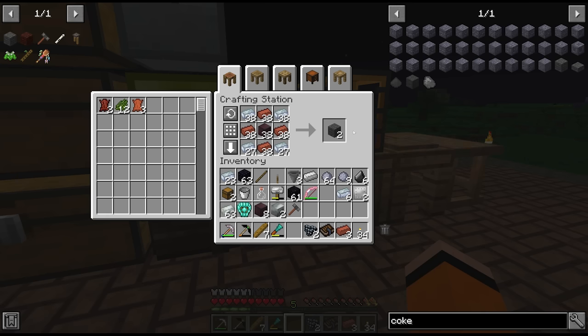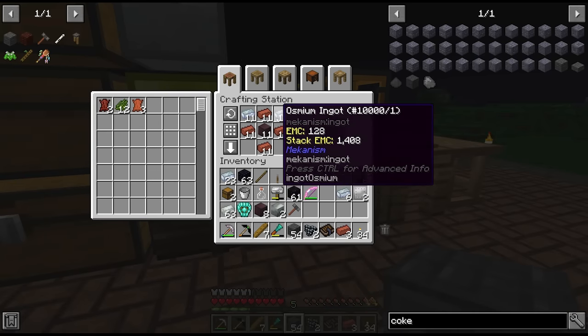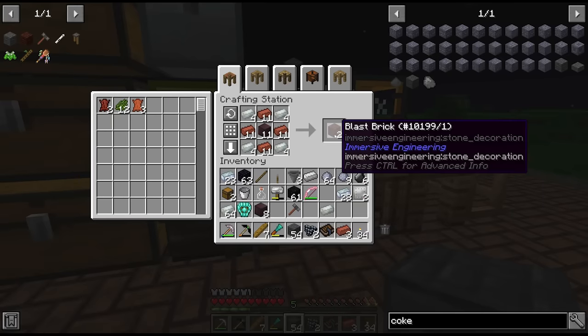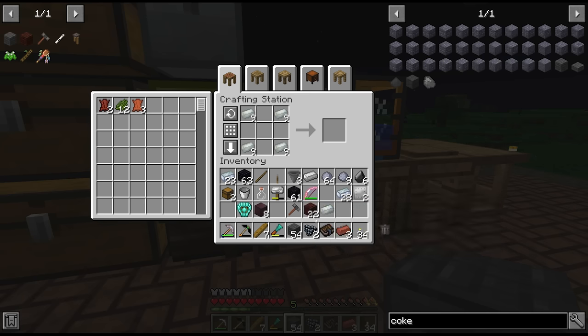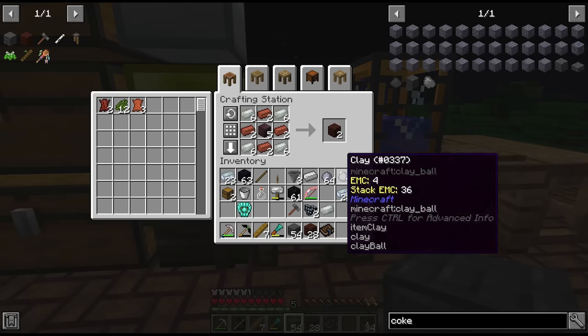We have enough materials for 2 coke ovens — we'll start with these and likely add more. Each coke oven is 3x3, so 27 blocks each. There's our quest. We also got some invar so we can make blast bricks, though we only have enough for one blast furnace — not even quite one actually.